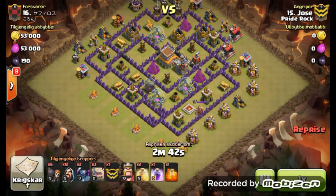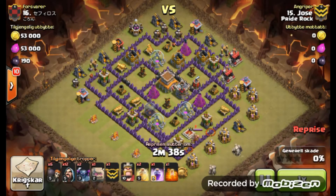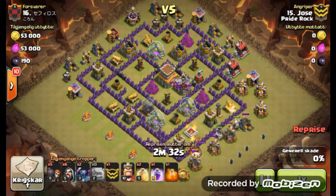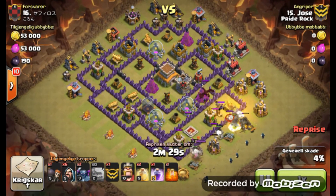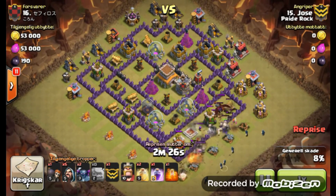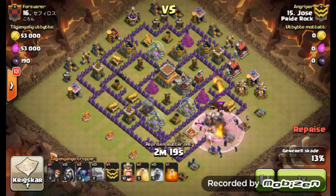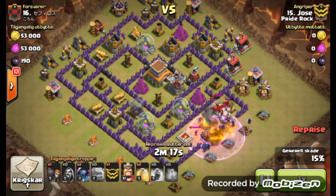Moving on, our next attack is by Jose from Pride Rock. He's going to be bringing a Town Hall 8 GoWiPe, which I know in some war clans is frowned upon, but sometimes if you can get your max Barb King and max troops in here, it can work on the right base.